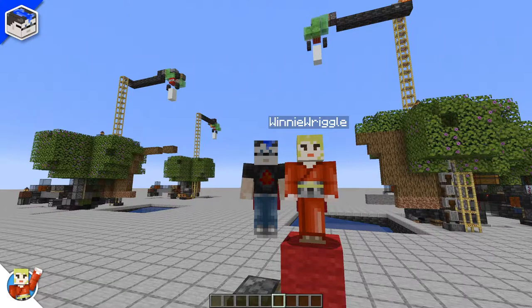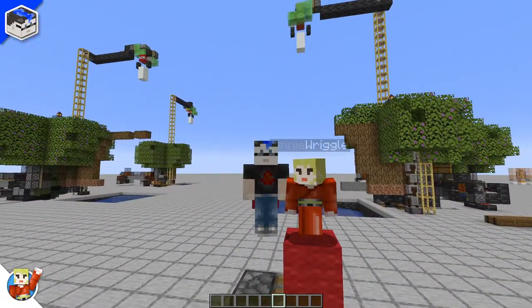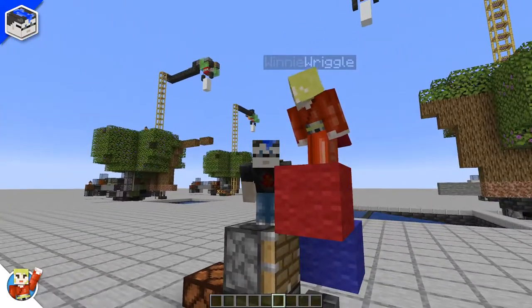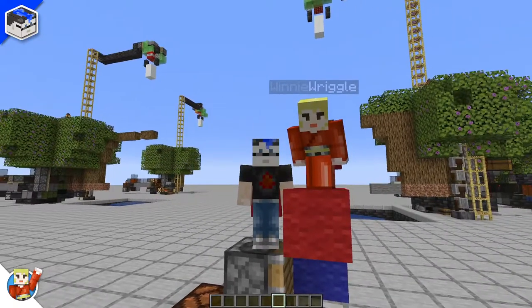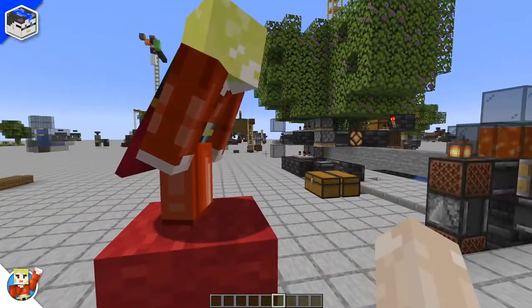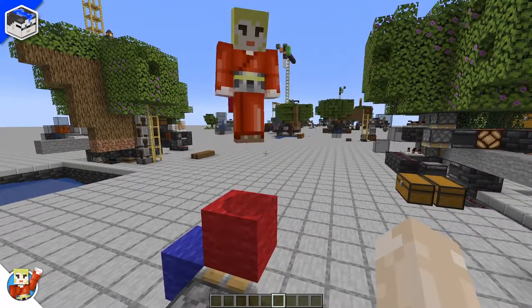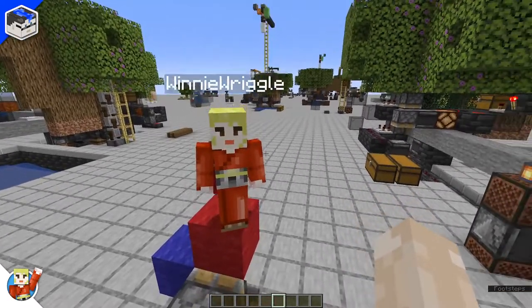Greetings everybody, this is Winnie Wriggle, and I am Physics, and we are in my redstone world right now. We're not in Kansas anymore. We are in Physics' redstone world, and I brought you here because I wanted to show off some designs I've been working on for a fully automatic azalea tree farm.